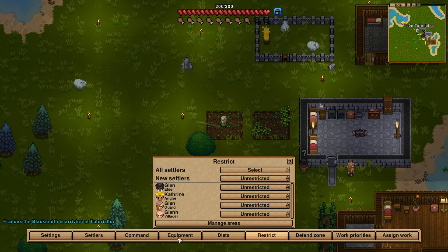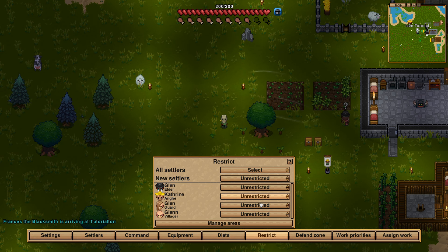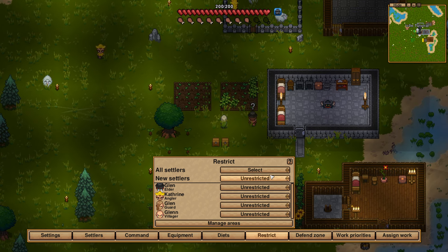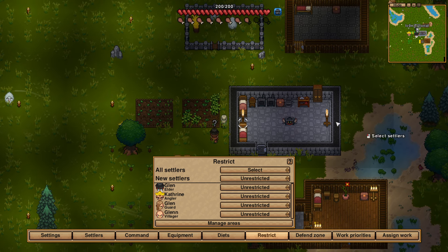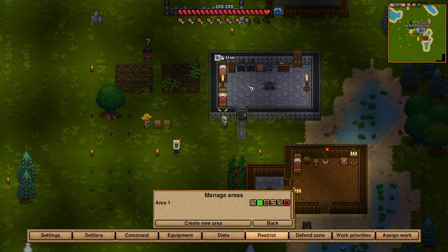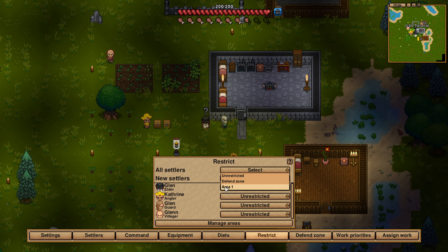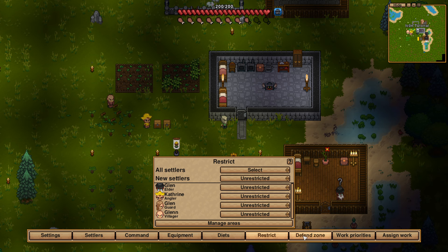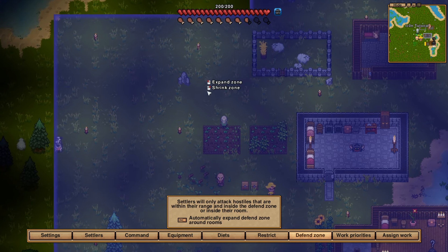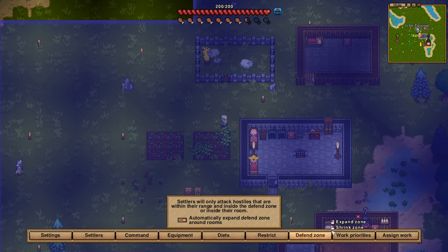In the restriction area, you can set up zones where they're allowed or not allowed to be. This is extremely useful — for example, when raids happen, you can make a small area and configure them all towards it. Create a new area using the cogwheel, and we have an area here. If we assign everybody there, they are all in safety — just as an example of what you can do with this. The defend zone measures the area where your people will fight enemies if they spawn in there. It's automatically expanding, a pretty nifty thing — don't turn it off unless you want to.